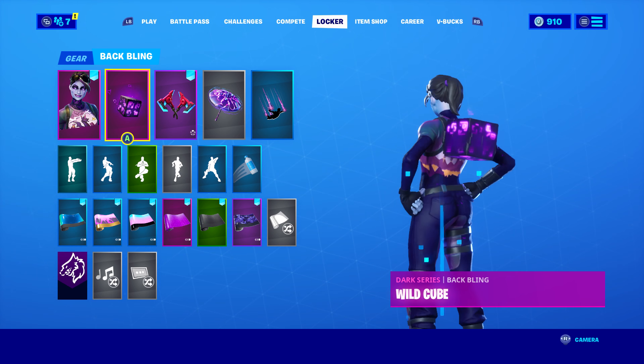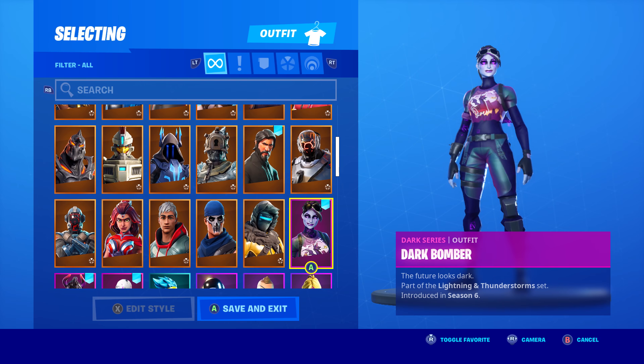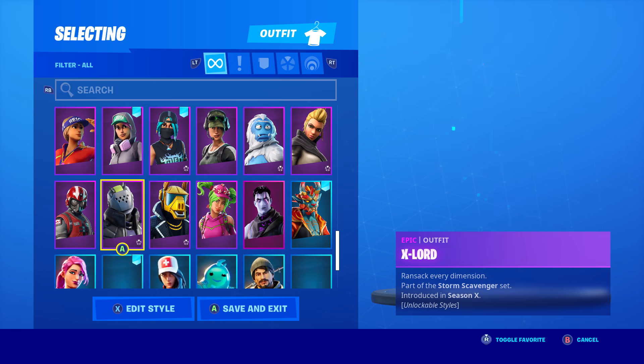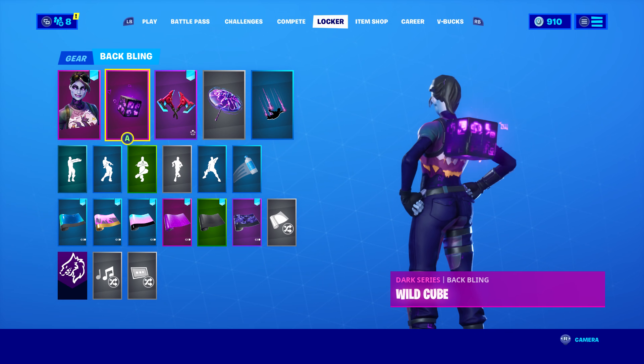For this next combo I'm using the Wild Cube back bling, which you could get when you bought the Dark Bundle pack for about $25. It came with this back bling, a pickaxe, and three skins: the Dark Red Knight, the Dark Wild Card, and the Dark Jonesy. If you want to see videos based on those skins, let me know and I'll make combos for them too.